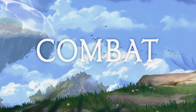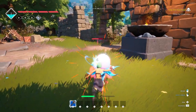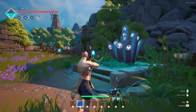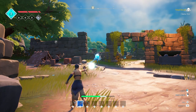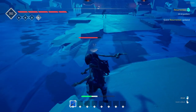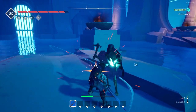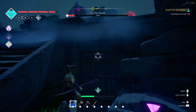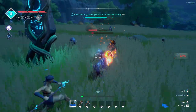Combat in Frozen Flame is fairly basic. You have three primary types of dealing damage depending on the weapons that you choose: melee, archery, and spellcasting. Left-click attacks, while right-click blocks. While the block can be useful, sometimes a better option is to use your dodge, which is defaulted to your left Alt button. While you're in combat, you can also dodge with the Space Bar while moving backwards or in a sideways direction.